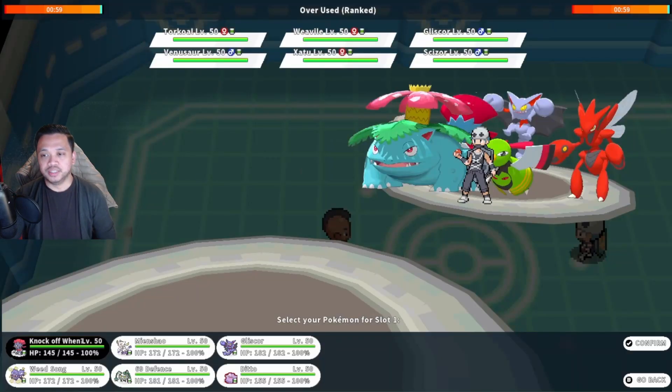We're back. I'm seeing a Venusaur with a Torkoal hiding behind him, so it's a bit of a semi-sun team. There's no Darmanitan on his team though. He's using a Xatu which I think received its hidden ability, Magic Bounce. Xatu and Scizor can be a lot of things — it can be Choice Band, it can be Swords Dance. I think it might be Swords Dance but it can also be a banded Scizor with Swords Dance Weavile or Gliscor.